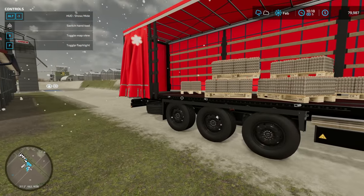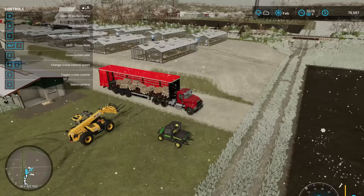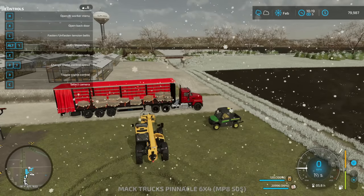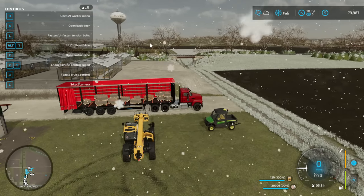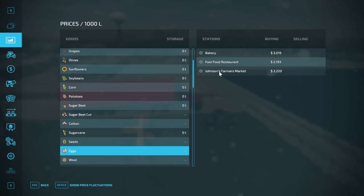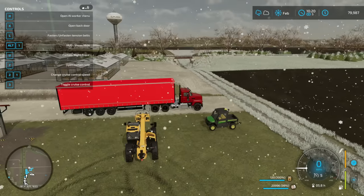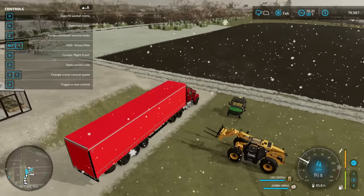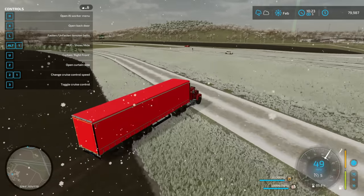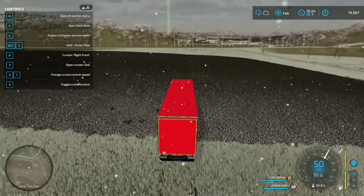Let's go ahead and deliver these eggs and make some money! We'll tie them down, shut the curtain, and head out. Let's check the value — eggs at Johnson's Farmer's Market, that's where we're heading. That should be across the way. I would go across the overpass, but we have a perfectly good interstate right here we can just cross. Exactly — saves so much time!